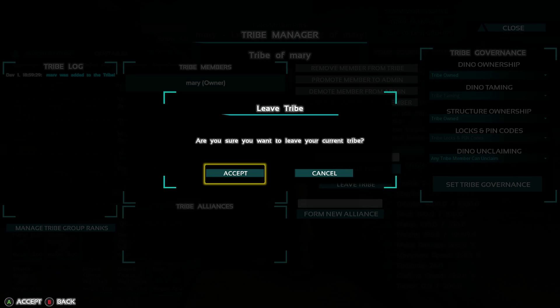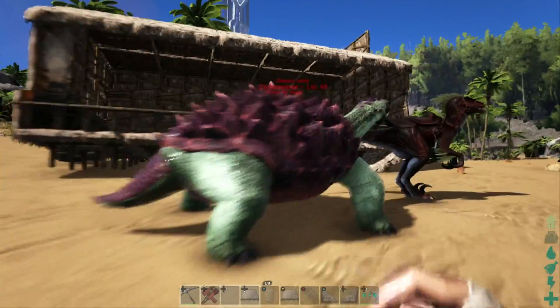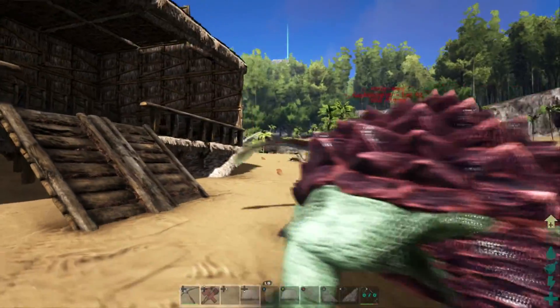Once I leave my tribe, everything changes — my dinos are going to be red and my structures are going to be yellow. So here are the dinos: my dinos are red, they're not mine anymore. My structures are all yellow, they're not green anymore, so they don't belong to me.